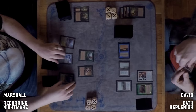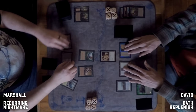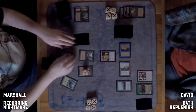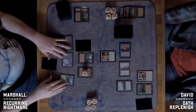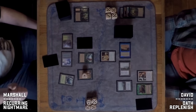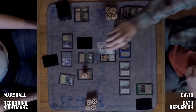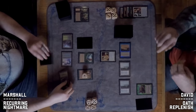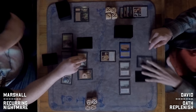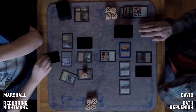A Seal of Cleansing comes down for David with only one card hidden in hand, holding up interaction for a potential Survival. Marshall plays a face-down morph creature. The commentator believes that face-down creature is a Nantuko — thinking about whether to flip it right now just to hit the Seal.